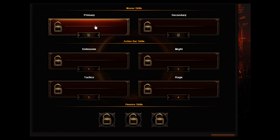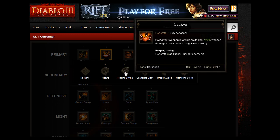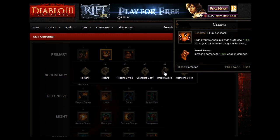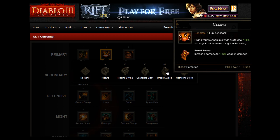I'll put the skills on and we can have a look at the build. For your primary skill you're going to go for Cleave — swing your weapon in a wide arc to do 120% weapon damage to all enemies caught in the swing. We're going to stick Broad Sweep on that, which is a level 47 rune. Before that, use Rupture and then Reaping Swing until you can get Broad Sweep.